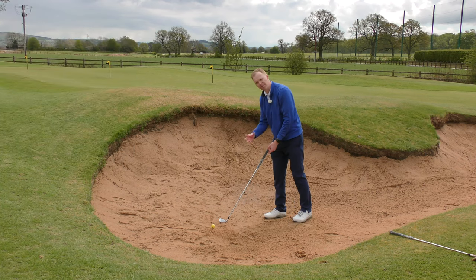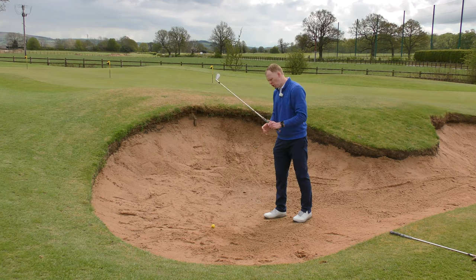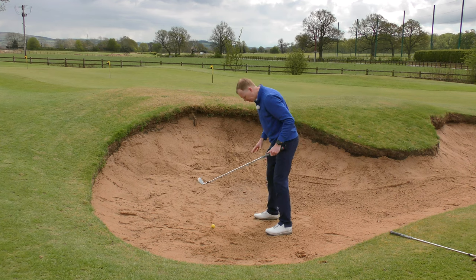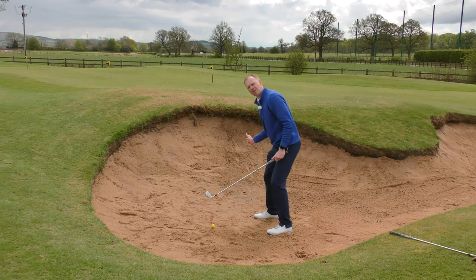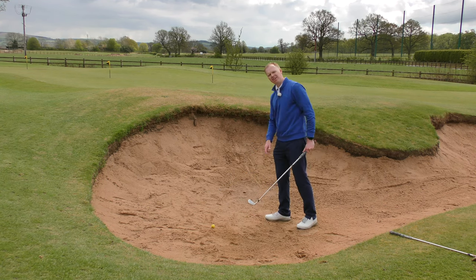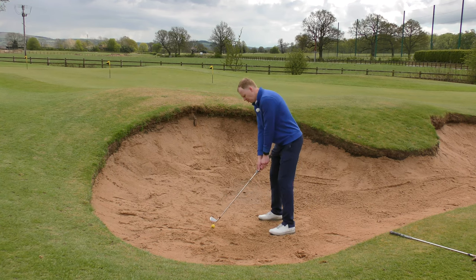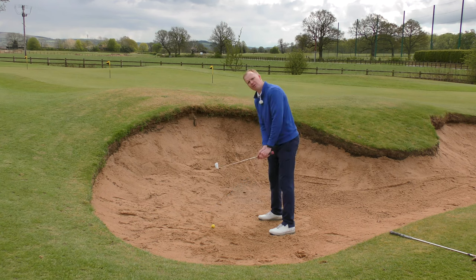To help you hit the ball a bit cleaner, grip down slightly — take half an inch or an inch of length off the club. In a traditional greenside bunker, you might wiggle your feet really far down to lower yourself and help get under the ball. But since we want to take it clean here, we don't wiggle. Just stand on top of the sand, and that should help you play it quite cleanly from the top.